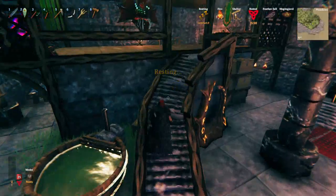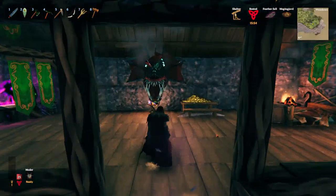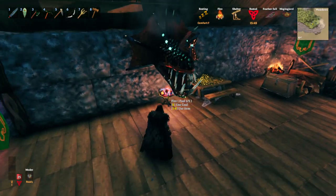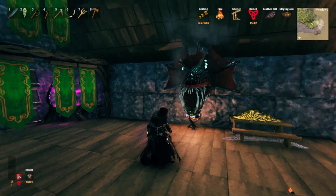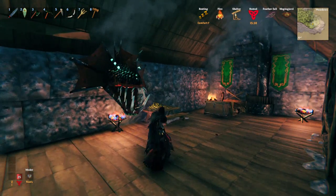Then we go upstairs. Here is my serpent head — I put a little fireplace underneath it just to give it that cool little smoke effect. If you look directly at it you can see the smoke coming up from either side, which looks pretty cool.